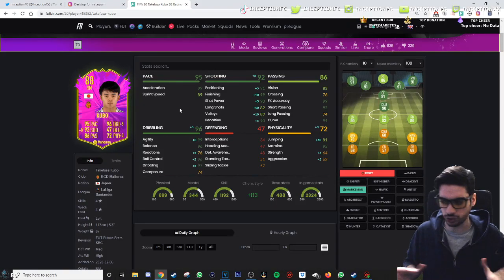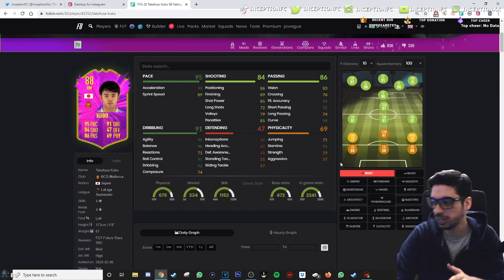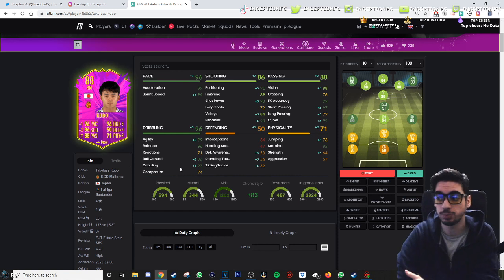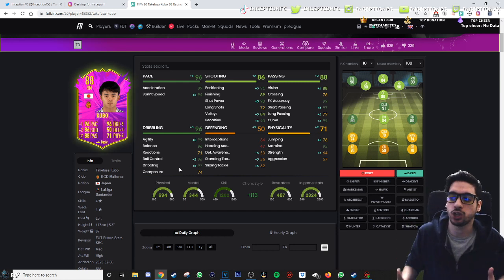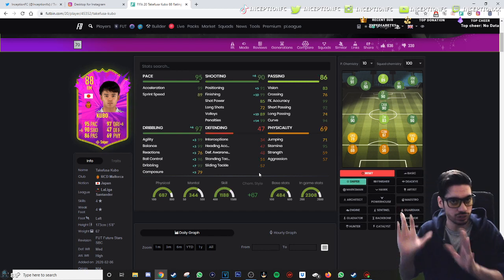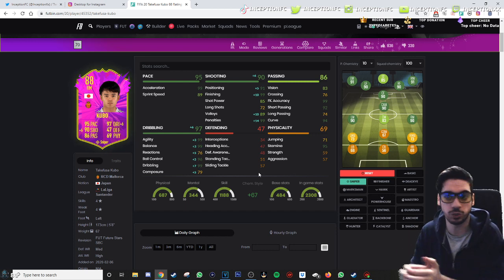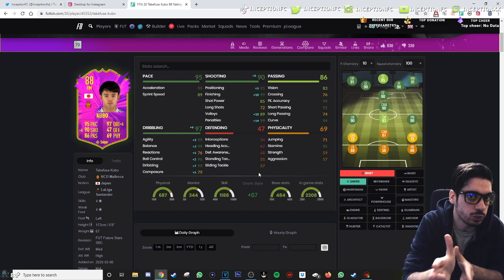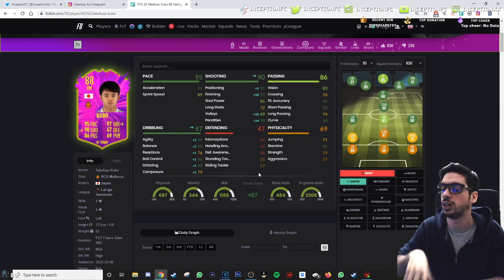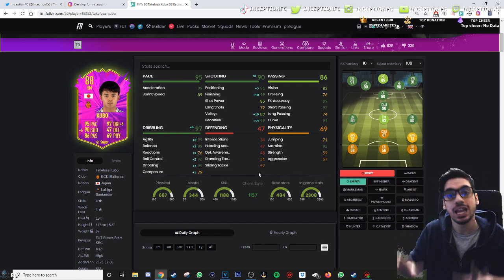Alright guys, final verdict on the card. It's a tricky situation with chemistry styles. I liked how he played on basic, but the two things that annoyed me most were his reactions still at 71 and composure still at 74 — from time to time those were noticeable. Basic looks like it could be the best style, but sniper would be a huge plus too. With 99 acceleration and 89 sprint speed, the acceleration is beautiful — everything is about getting into the play. The 89 sprint speed is already decent because acceleration carries your sprint speed to a certain extent.